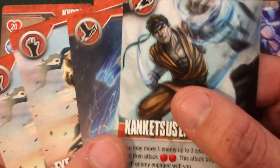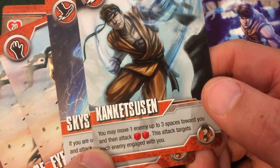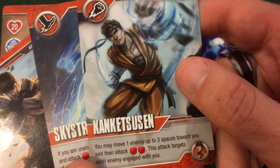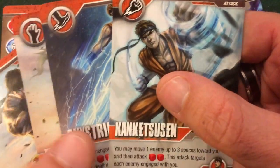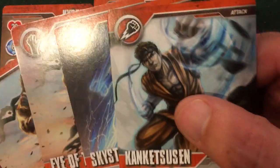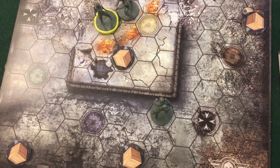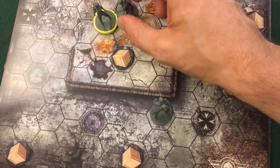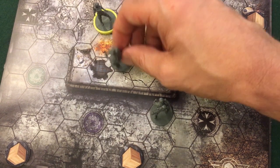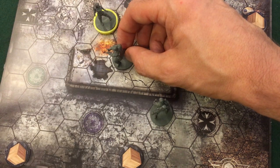I have a card in hand called Kon Ketsusan that lets me move an enemy toward me and then attack everybody adjacent and engaged with me. So I'm going to change my plan and try to hit both the boss and Anastasia, and potentially get rid of that gun if I'm lucky. First I'll move to set up this combo, and I'll grab that loot token on the way — going one, two, three. I just have to move through the space, not end on it.